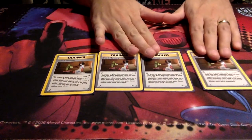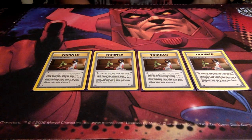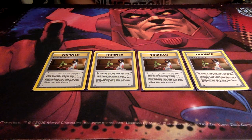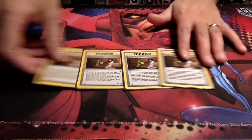Good Manners has to be in every deck — that is just a straight-up fact — because we don't have many search cards in this format. You show your hand to your opponent, a slight disadvantage, but as long as you've got no basics in your hand, you can search your deck for a basic Pokémon and put it in your hand. What if you've got basics in your hand? Just put them down on your bench. Good Manners is a staple for this mini format.